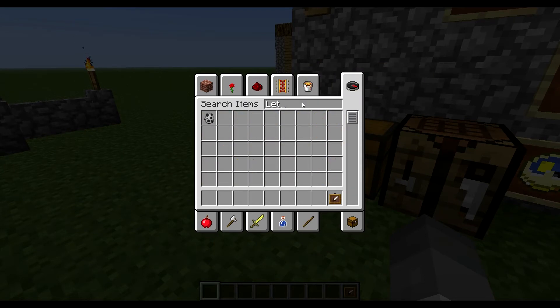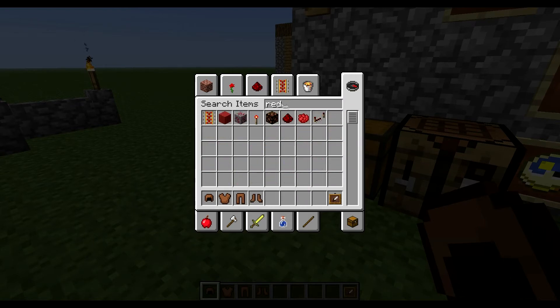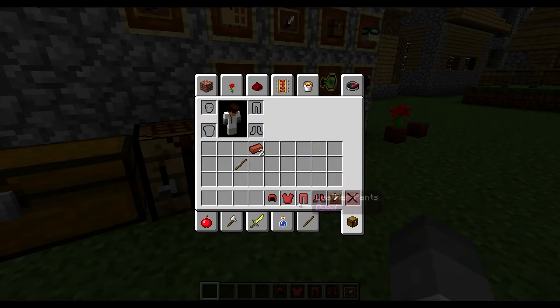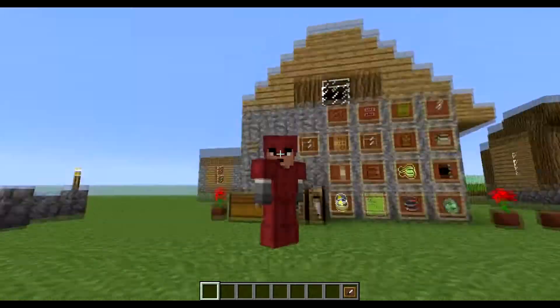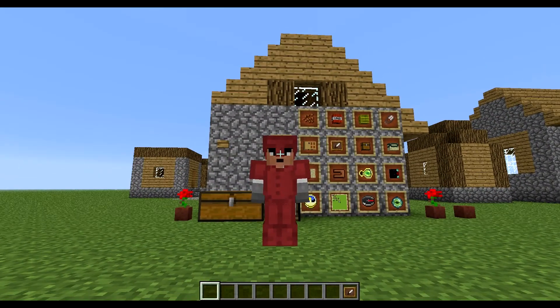I keep misspelling the leather. Let me just create a new set of armor and not try to shift-click it. And you see, you can wear it. If you want to do Team Fortress 2 type maps, it's perfect. There's something about the leather tunic too — they have buttons on them, it looks like.